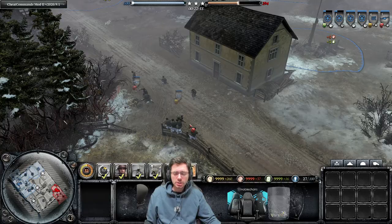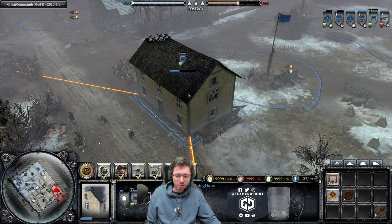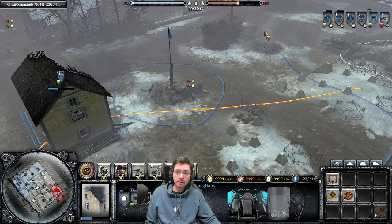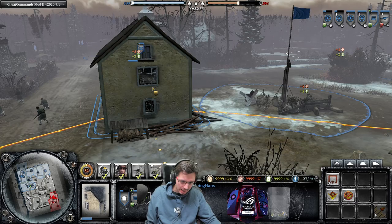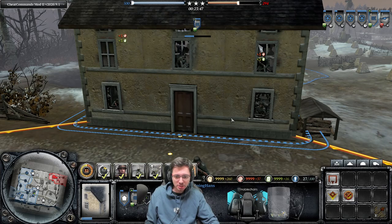Tip number two: building facing. With support weapons inside a building, your weapon will automatically face a certain direction. But if you want to face it toward a specific direction, press the A button on your keyboard and then left-click the area where you want the MG to face. Bear in mind there is a short setup time before the MG will be ready to fire out of that window — you'll see the MG has to physically appear in the window before it can start shooting.